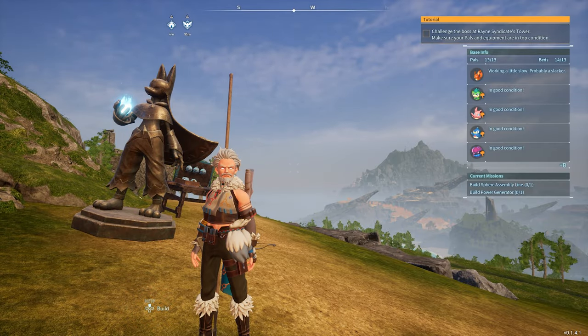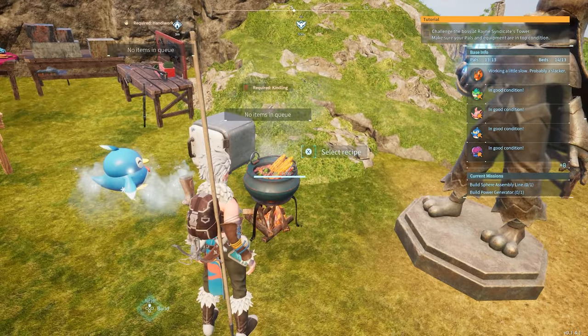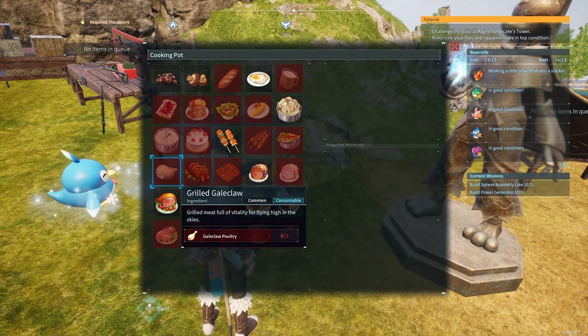So you want to know how to make cake in Pal World. Alright, let's jump into it. To make cake, you will of course need a cooking pot, at the very least. So I'll open the cooking pot and show you.